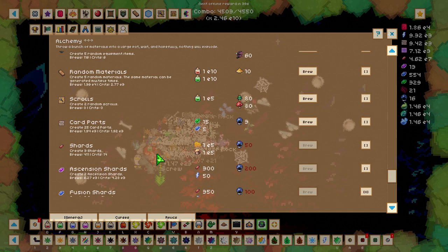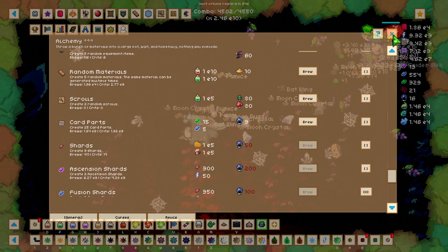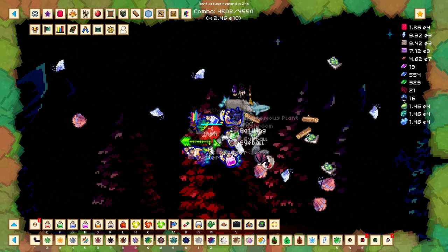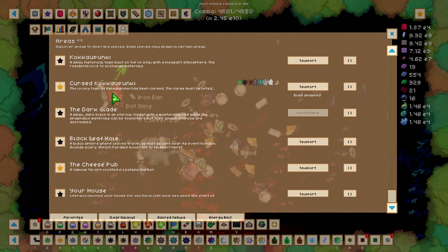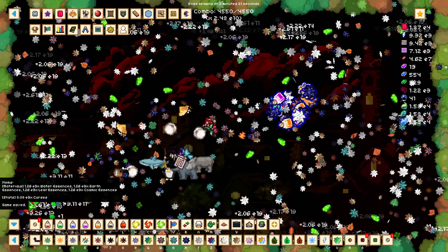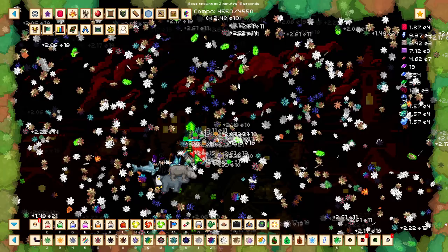So after we've done that we are ready to witch farm. What witch farming is — besides grinding all the materials to brew essences and then get those essences to brew dark matter — is that we can kill the witch and get essences straight away. To demonstrate, we go to the Cursed Kokoa Paki, kill the boss, and in our notifications we can see I got 1.26e3 essences of each essence.